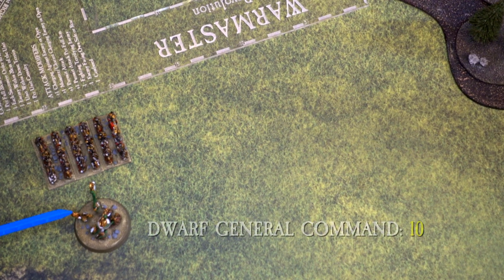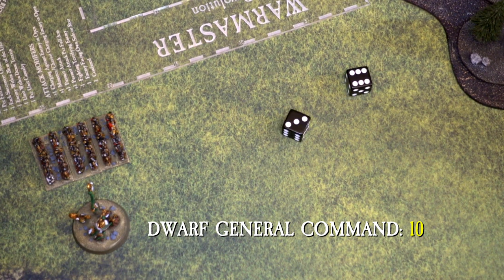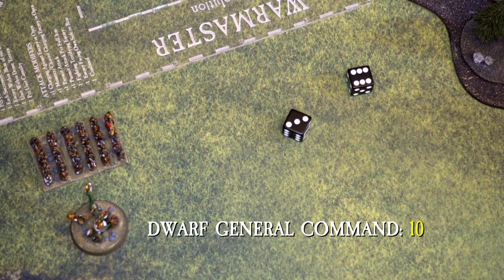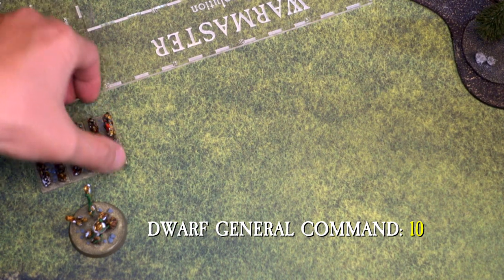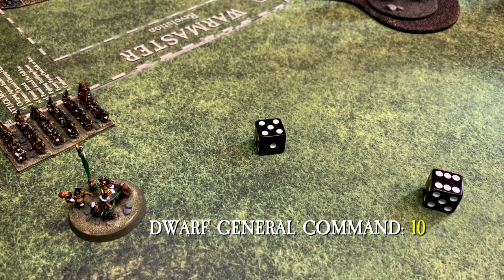A player begins giving an order by selecting a character and choosing which unit they would like to order. A dice test is then taken to determine if the order was successfully issued. The ordering player rolls 2d6 and adds the result together for a score of 2 through 12. If the score is equal to or lower than the character's command value, the unit has received the order and can move. If the score is more than the character's command value, the order has not been received and the unit cannot move.